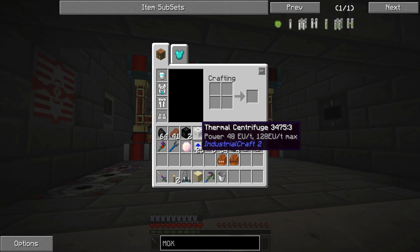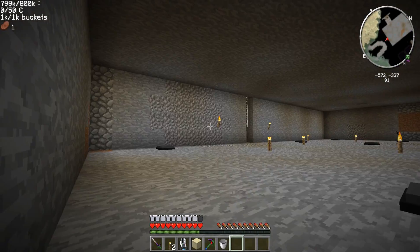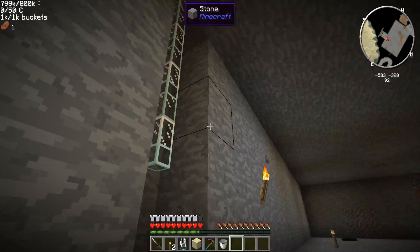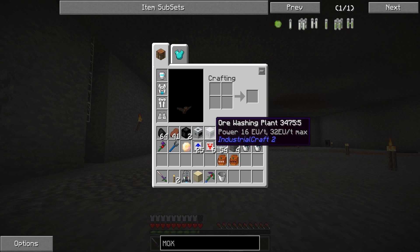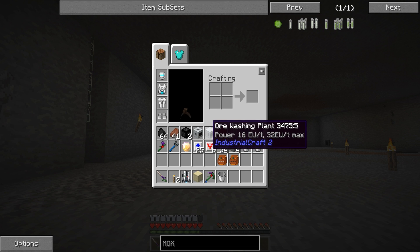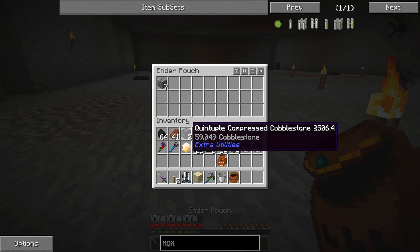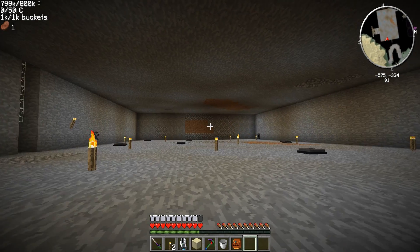I want to set up a nuclear setup down here. I've cleared away an area using the filler and brought power down right here. We got some new machines — ore washing and thermal centrifuge. You have to use these in order to break down uranium. You can't do anything with uranium anymore; it has to be broken down this way.